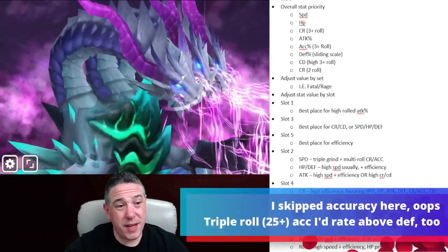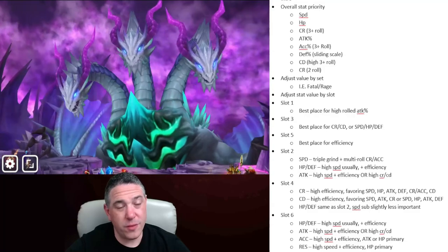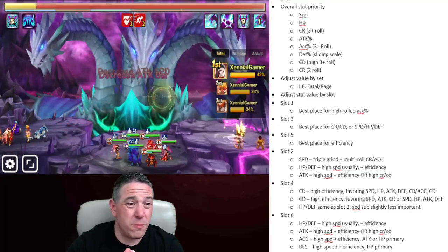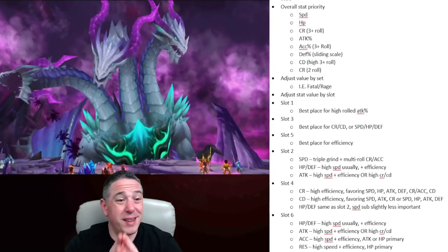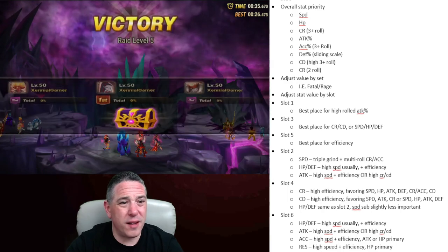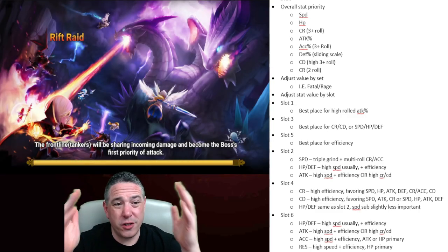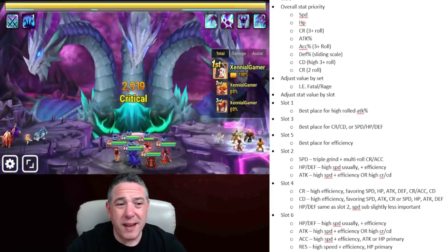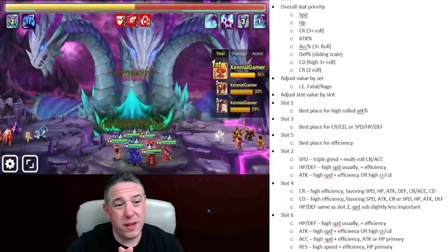Defense in Summoner's War gives diminishing returns. The higher your defense is, the less actual value you get from that defense in terms of damage reduction, to a point. Every monster you ruin that's meant to be a bruiser — whether that's Guardian 1 Siege or C1 RTA — at a certain point in mid game and beyond, the target baseline is going to be about 1,000 defense. There are a few exceptions: any monster you're building on Rage that's never meant to be hit doesn't need defense, and as a general rule, 1,000 defense is the target because that's the first tier at which defense begins to drop off.